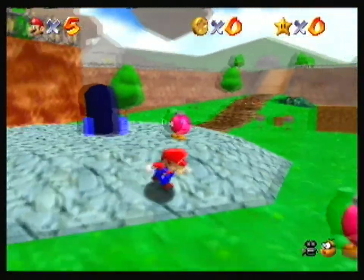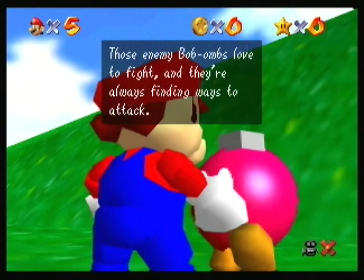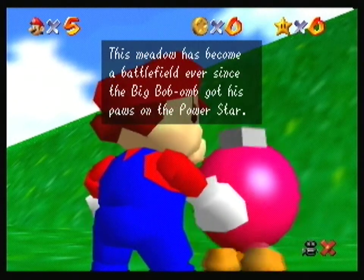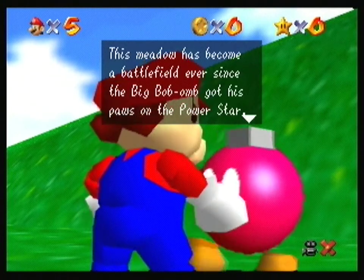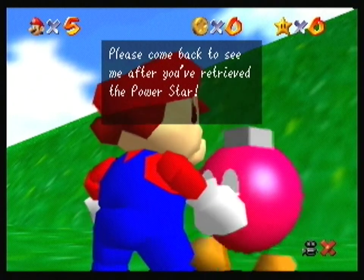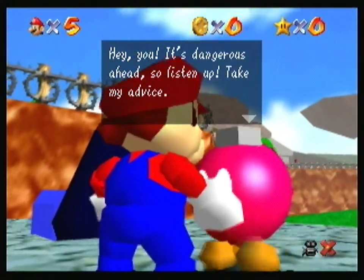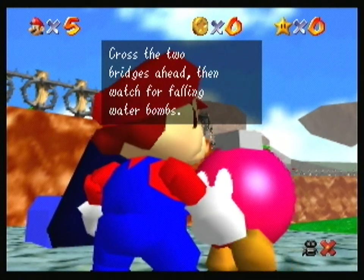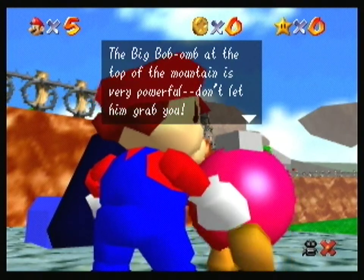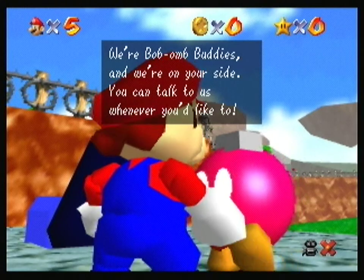Watch out! If you wander around here you're liable to be hit by a Bob-omb. Those enemy Bob-ombs love to fight and they're always finding ways to attack. This meadow has become a battlefield ever since the big Bob-omb got his paws on the power star. Can you recover the star for us? Cross the bridge and go left on the path to find the big Bob-omb. A lot of talking. It's dangerous ahead, so listen up. Cross the two bridges ahead, then watch out for falling Bob-ombs. The big Bob-omb at the top of the mountain is very powerful — don't let him grab you. We're Bob-omb buddies and we're on your side.